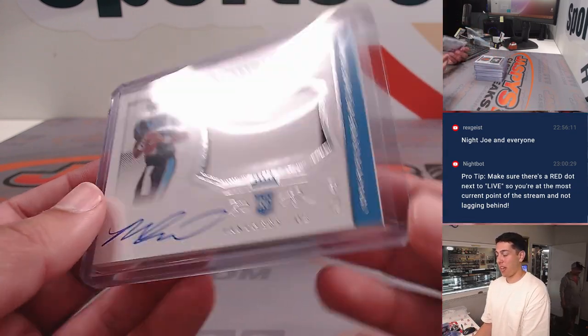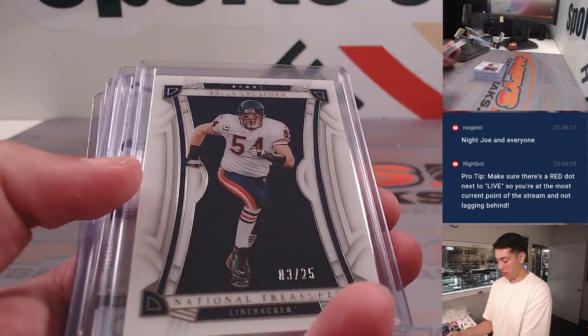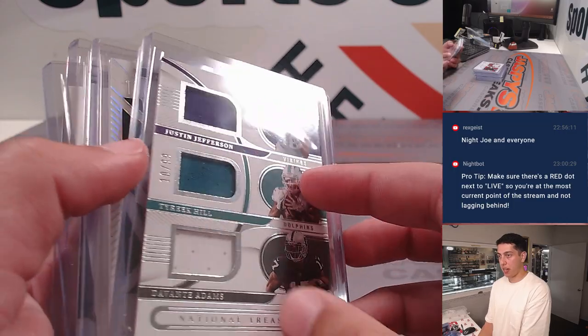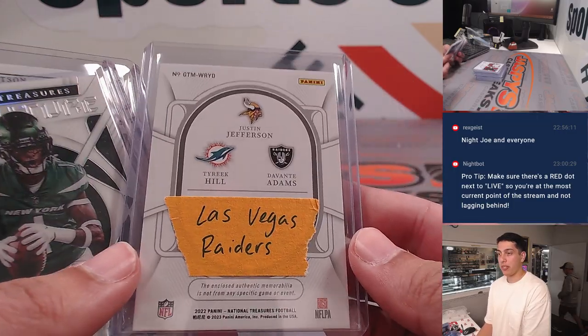Matt Corral rookie RPA out of 99. David Montgomery out of 25 — that's a nice one. Justin Jefferson, Tyreek Hill, Davante Adams triple patch, was randomized and went to the Raiders.